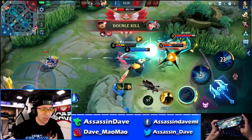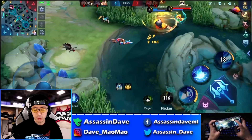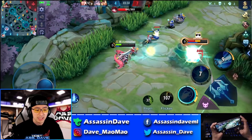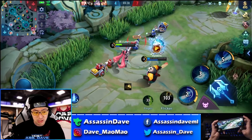But when the enemy jungler showed up, all hell broke loose. I did as much damage as I possibly could before I had to use a flicker to get myself to safety. Your number one priority is to stay alive — always stay alive. You can see right here the crit did a lot of damage to the jungler, but it just wasn't enough.